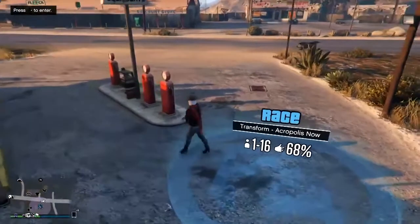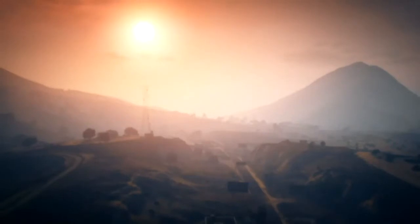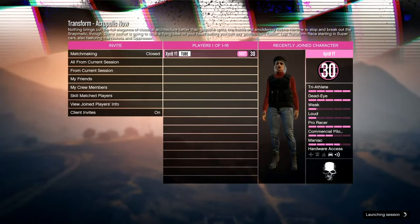Once we've done that, it is as simple as pressing right on the D-pad on this race. If the race hasn't shown up, press down on the D-pad and check if there is any job going on — so privacy prevention, headhunter, something like that. If it is, then join a new session. If not, then you are good to go.